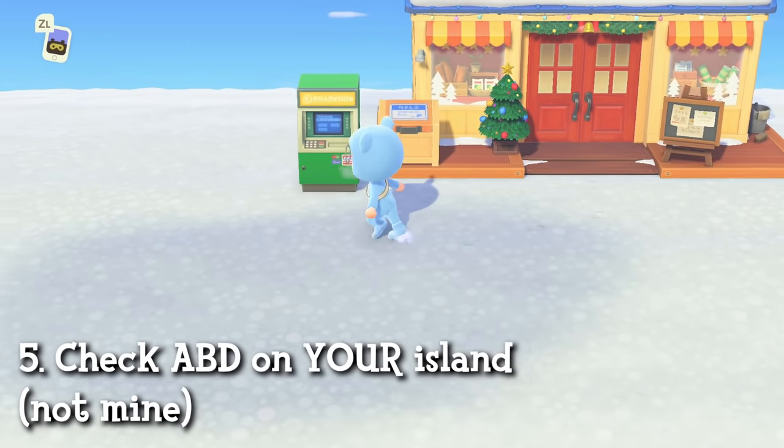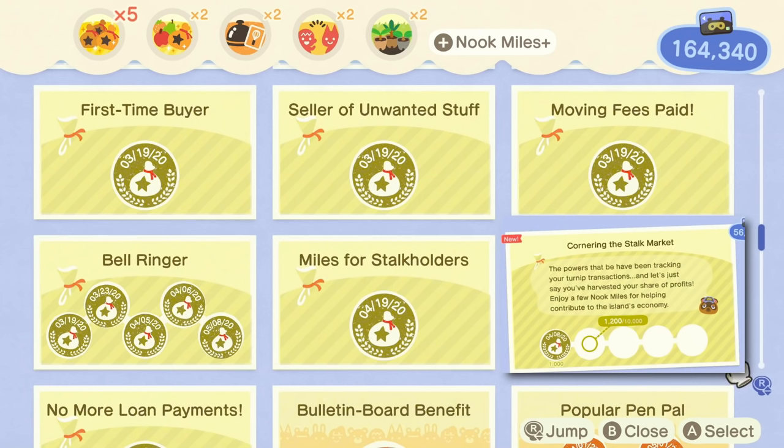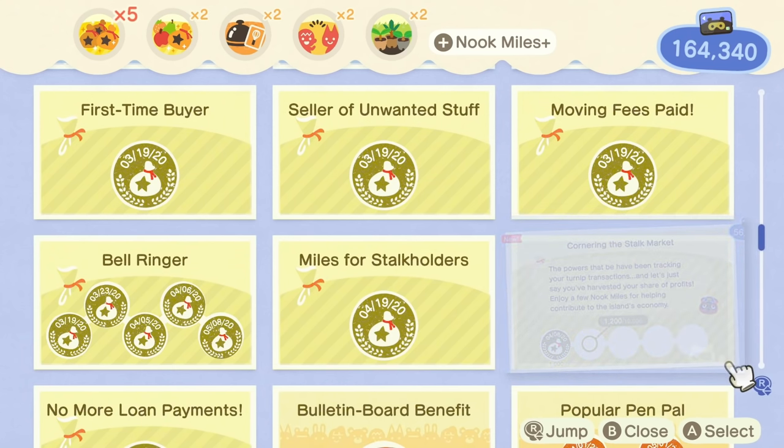When you go back to your island and check your ABD, you will see you have 999,999,999 bells. I do want to note that if you do this max bell glitch, your 'Cornering the Stock Market' achievement will disappear, even if you've already completed it. This is simply a glitch when you do the max bells trick.